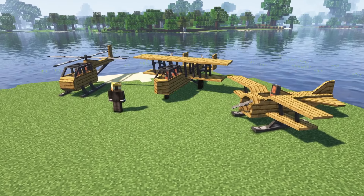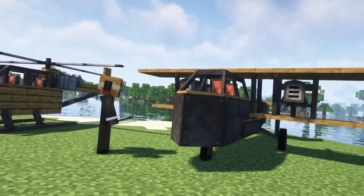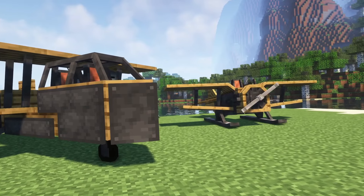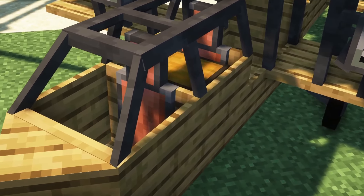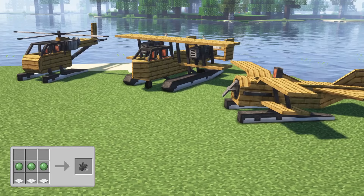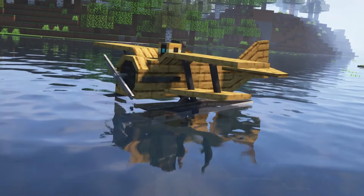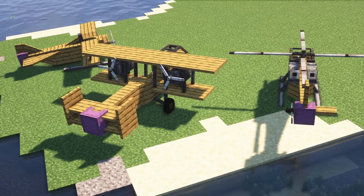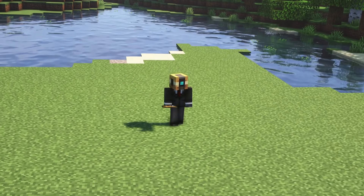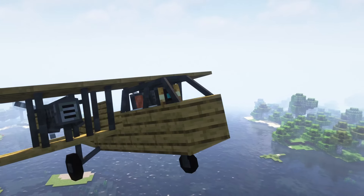You are also able to upgrade your aircraft. To add an upgrade, right click while looking at the plane and holding the upgrade in your hand. You can add armor to your aircraft. You can add chests which can be accessed by opening your inventory while sitting in the aircraft. You are able to add a floaty bedding to make your aircraft float on water. There is also a folding upgrade which makes the aircraft return to your inventory upon dismounting it.